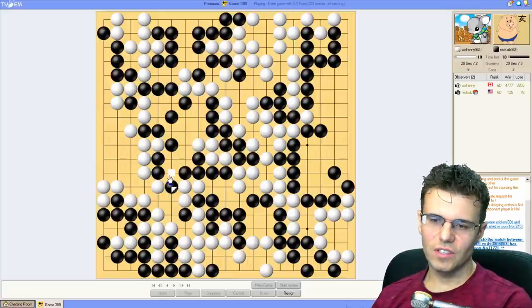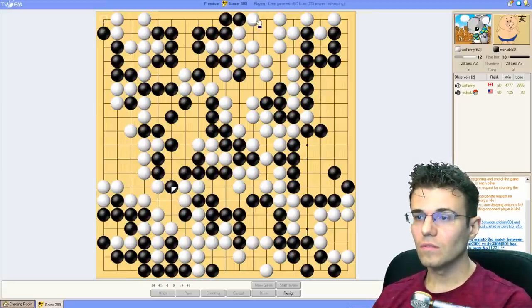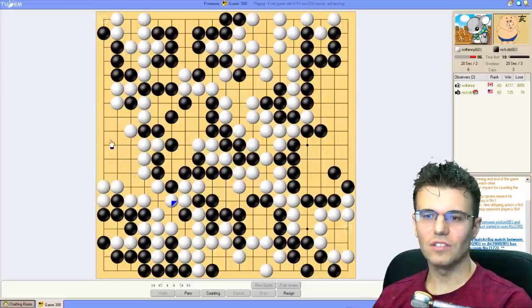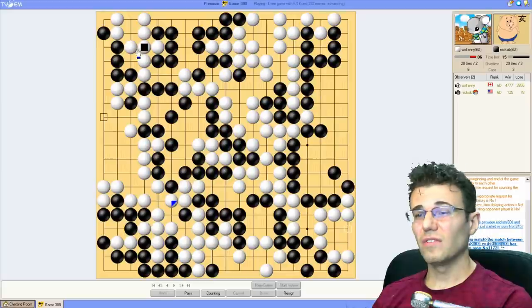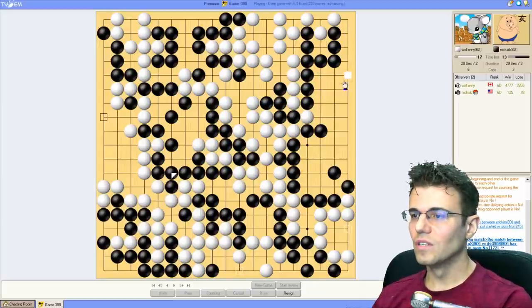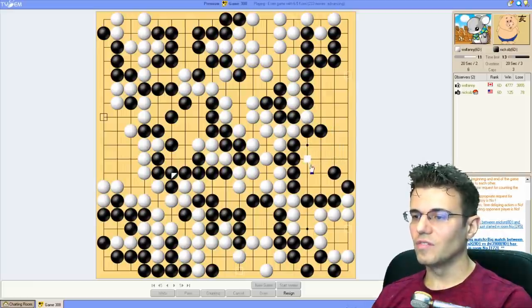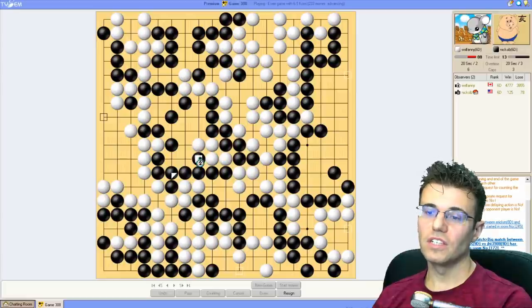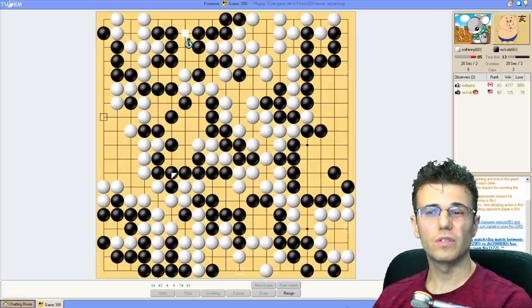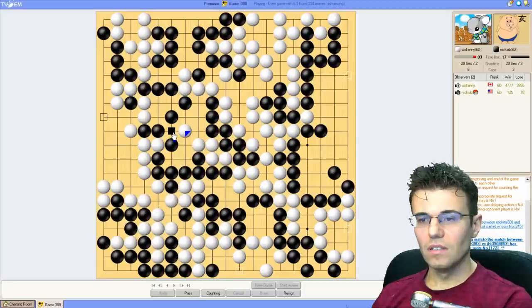I'll just finish this out because that's how you have the most fun. Let me count - white has about 60 points. One, two, three... 26, 27 - looks like white has about 60. I do not have 60. After komi - that's like high 50s. Oh, that's not nice. Not nice at all.